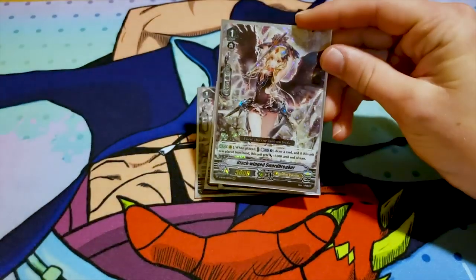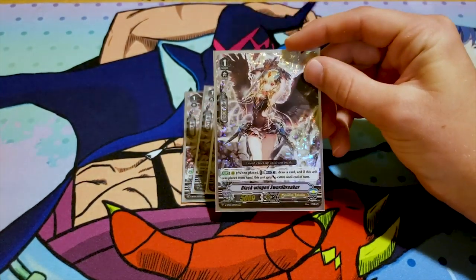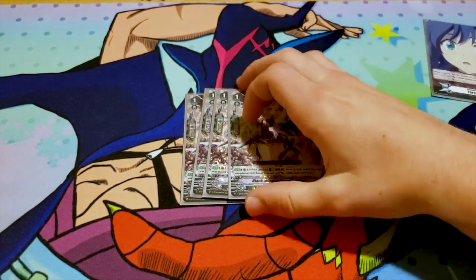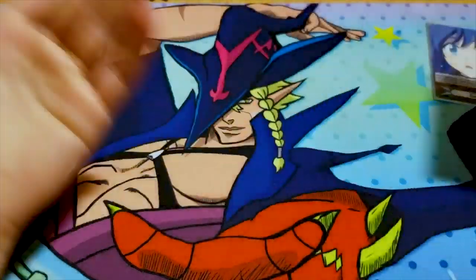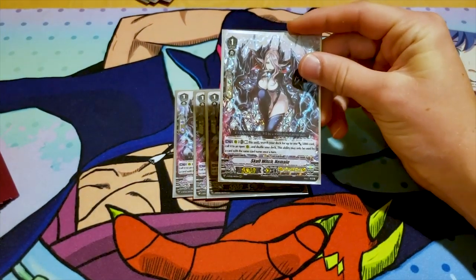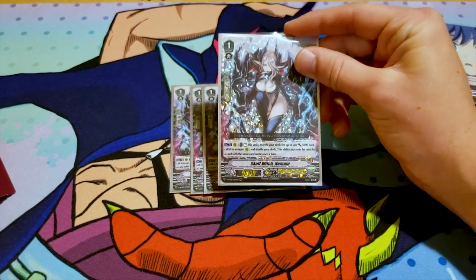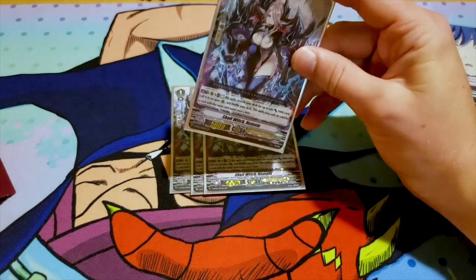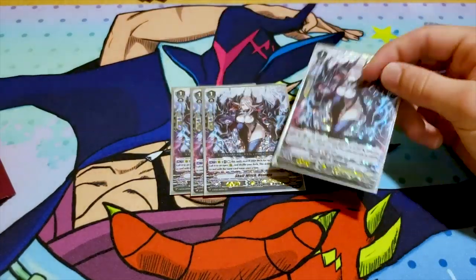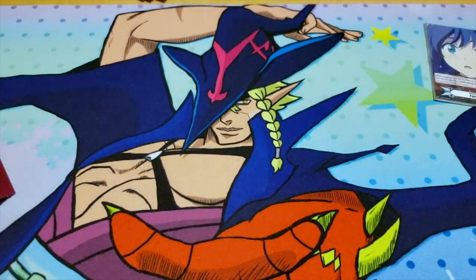You run four of the new Blackwing Sword Breaker. When placed, counterblast one, draw a card, and if it's placed from hand, this unit gains 5k. You can call it whenever you want and get the draw off — it doesn't need to be called by abilities like the past Sword Breaker. That's really cool. It's another 5k that you can call out using Nemon. Skullwitch Nemon's skill is rest this unit and search your deck for a 5k card, call it to an open rear guard and shuffle. The ability of cards with Skullwitch Nemon can only be used once per turn, so if you use it with one Nemon and call another, that Nemon can't use its ability.